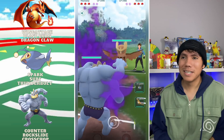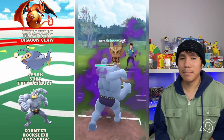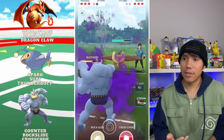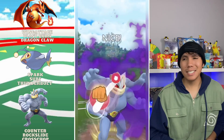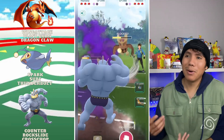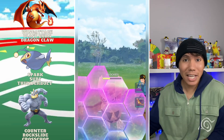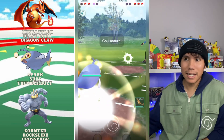Now going up against a Noctowl. What I'm going to do here is build up to the Rock Slide and then throw the Cross Chop. I over-farmed, so this is probably an easy bait read, but I still get it. Now I do a Cross Chop — they end up shielding. I'm going to bring in the Lantern.